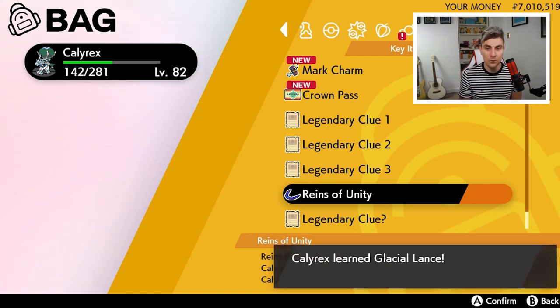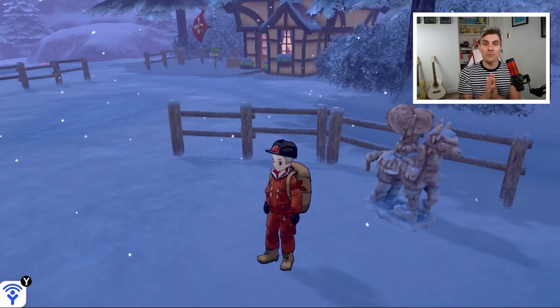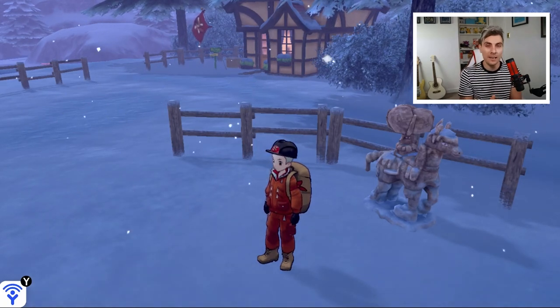So there you go, that is how to fuse and unfuse Calyrex and either Glastrier or Spectrier. I hope you found this guide useful. As I say, it's a very short one today — if you have, please consider dropping a like on the video.